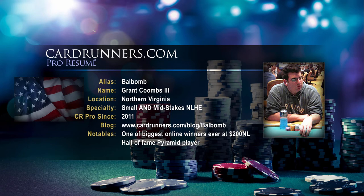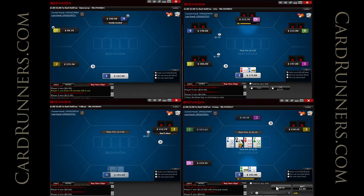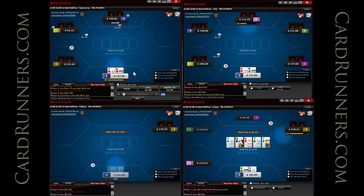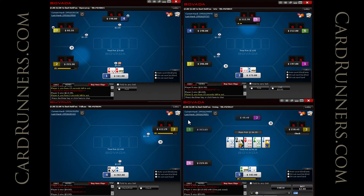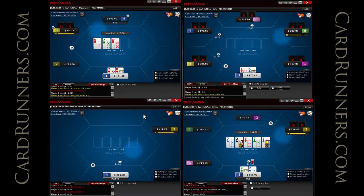Hey guys, this is Grant Coombs III, aka Ball Bomb, coming to you for another video from cardrunners.com. In this video I'm going to be playing 1-2, hopefully the whole time, on Bovada. It's a little bit after midnight eastern time, so the game should probably be a little bit wild. I haven't played that much cash on this site before, but in general it's been pretty soft. Obviously it's not really catering towards the aggressive professional player since you can only play four tables, but at the same time it's pretty fun to mess around with.